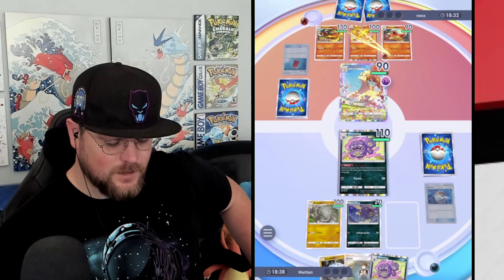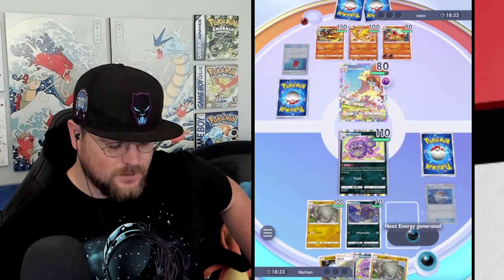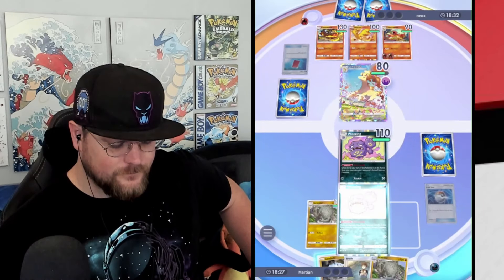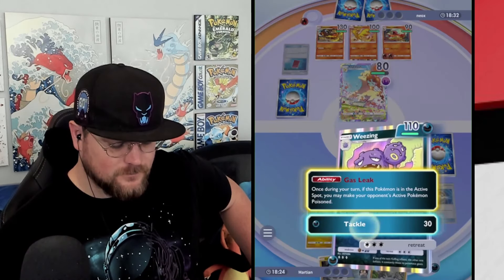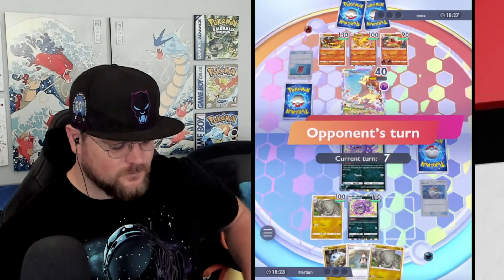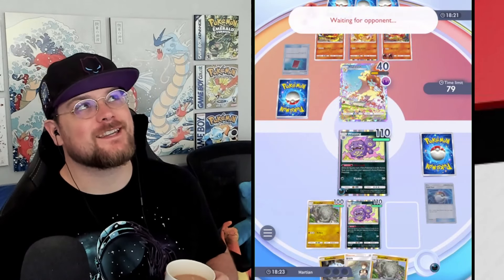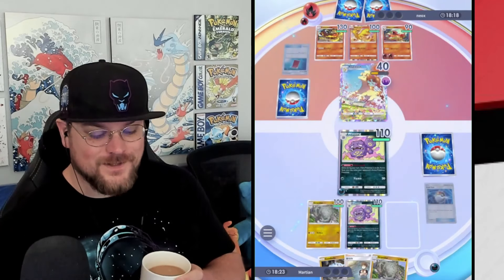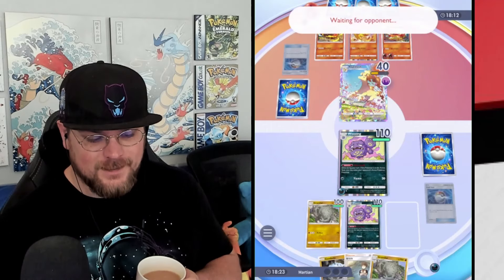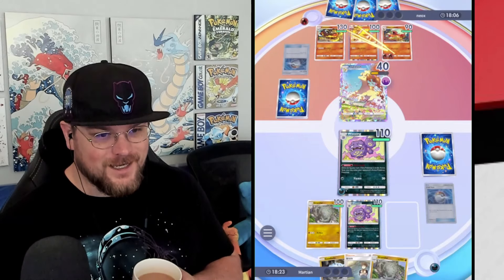Geodude, Brock, Weezing. I guess I should just pressure with the Weezing, right? We're not getting out Golem anytime soon. Yeah, we could be taking some KOs. Powering up a four-energy thing after I've already wasted three energies on other stuff is so weird, but they have had a really slow start. Like, is there even a Moltres EX in that deck, or did they not find it? Still trying to understand the game, but faking it has to be at least half the battle.